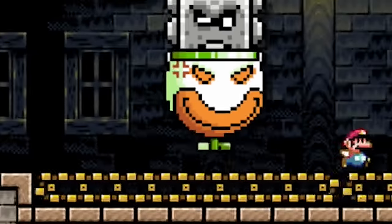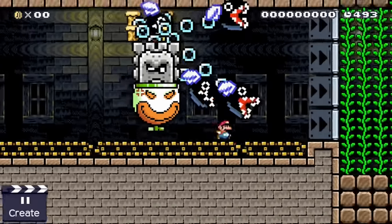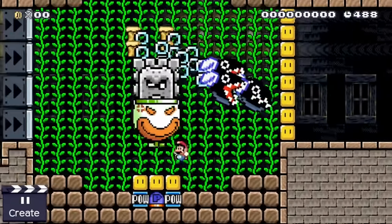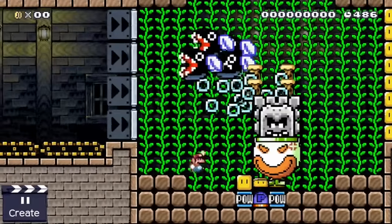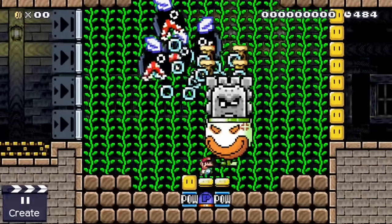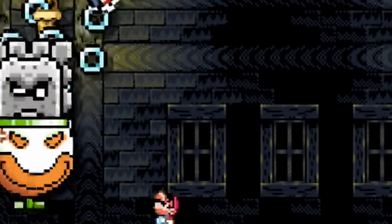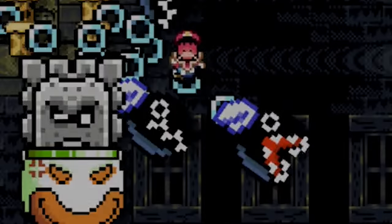Mario knows he has no chance of killing this beast. His only chance is to run. Even Bowser seems to be worried - has he lost control over his own creation, the Frankenstein monster of Super Mario Maker? Mario is able to escape this arena, but no one escapes the hydra.